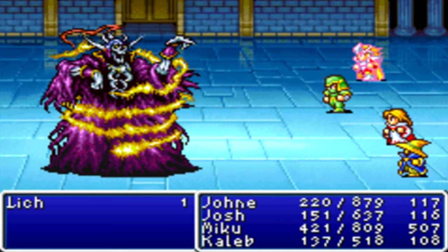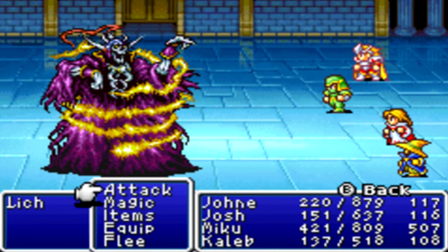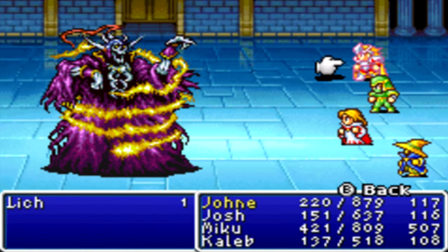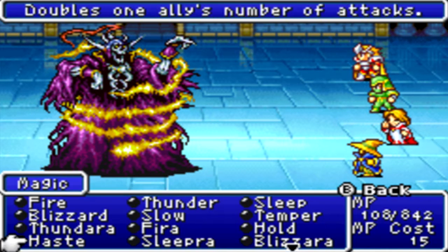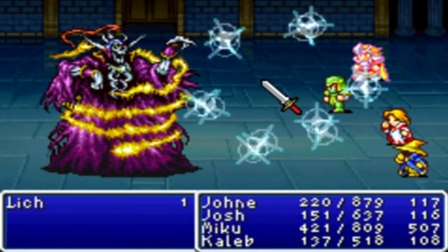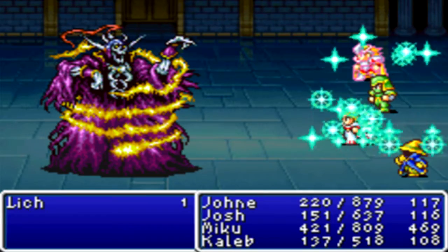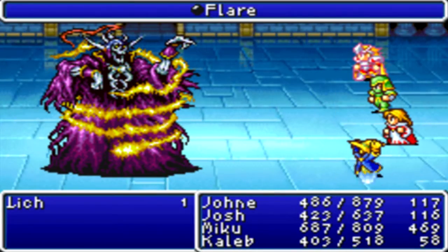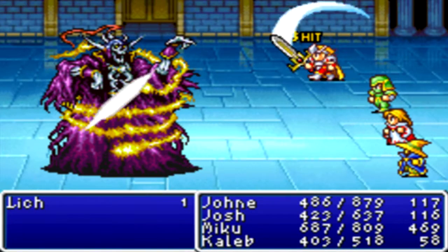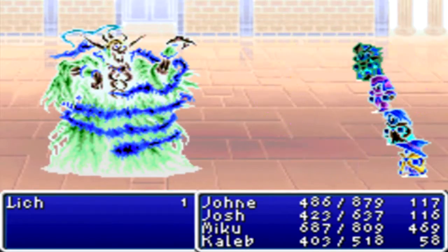You know what sucks about him? He only drops one gill - like, that's so weird, when you beat him he only drops one gill. I never understood that. Now that we're pretty much maxed on attack, I'm also going to use Curaga and cast Haste on Josh. The black wizard never gets any buffs - that's kind of Square Enix's biggest deal. You can't cast Stop on the Lich, and Flare is doing exactly 500 damage every turn.